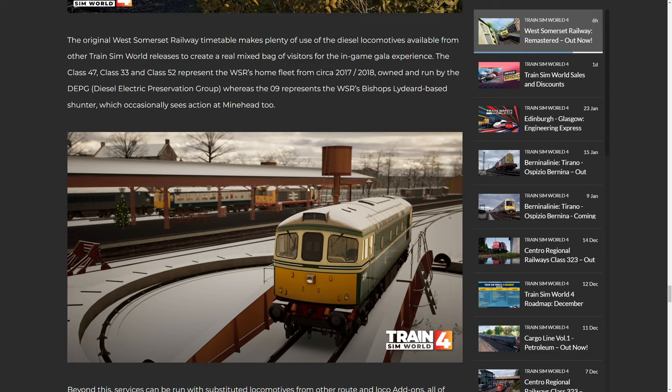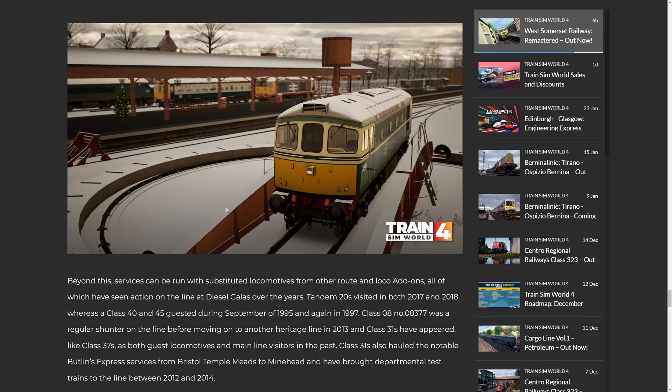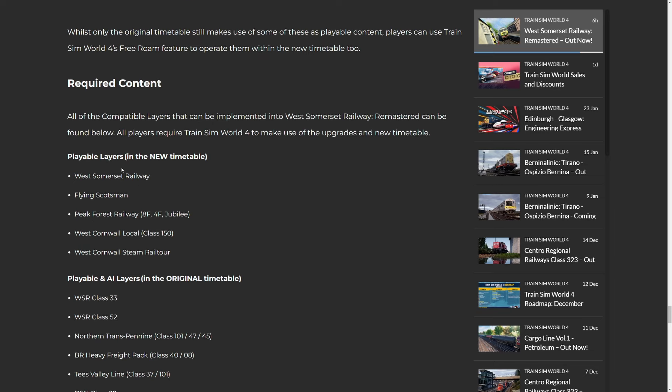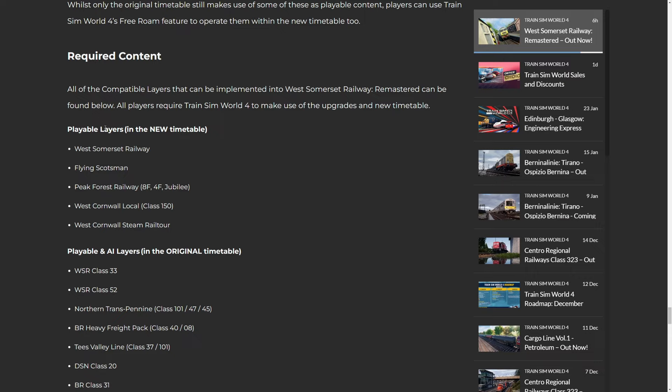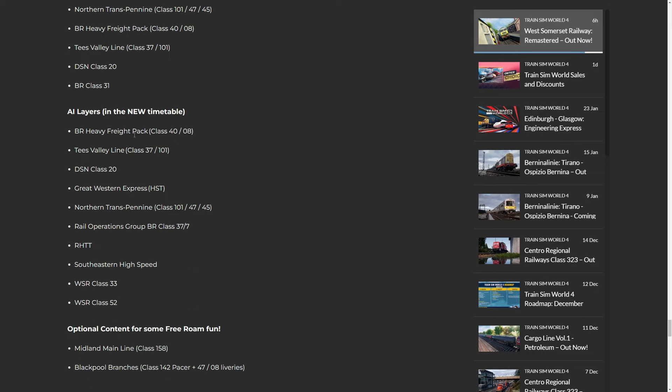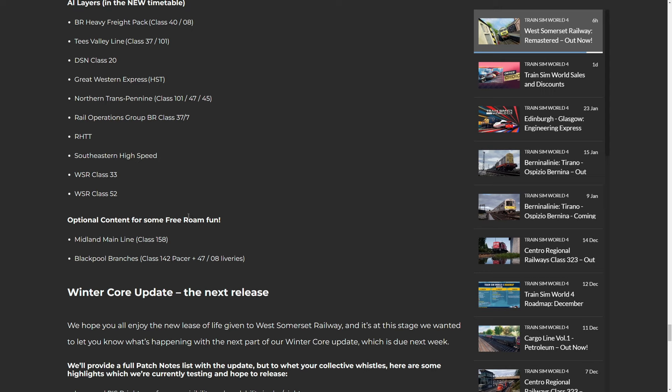You can see the 33, the 20, the 101, and I think that's a 40 in the background — that diesel timetable is still as rich as ever. For the new Steam timetable you'll need West Somerset Railway, Flying Scotsman, Peak Forest, West Cornwall Local, and West Cornwall Steam Railroad. It's nice that you don't need Spirit of Steam — they use the Peak Forest one instead. For AI in the new timetable you'll need the BR Heavy Freight Pack, Tees Valley, Class 20, Great Western Express, Northern Transpennine, the ROG 37, Railhead Treatment Train, Southeast and High Speed, and then the 33 and 52 separately. There's also optional content for free roam.